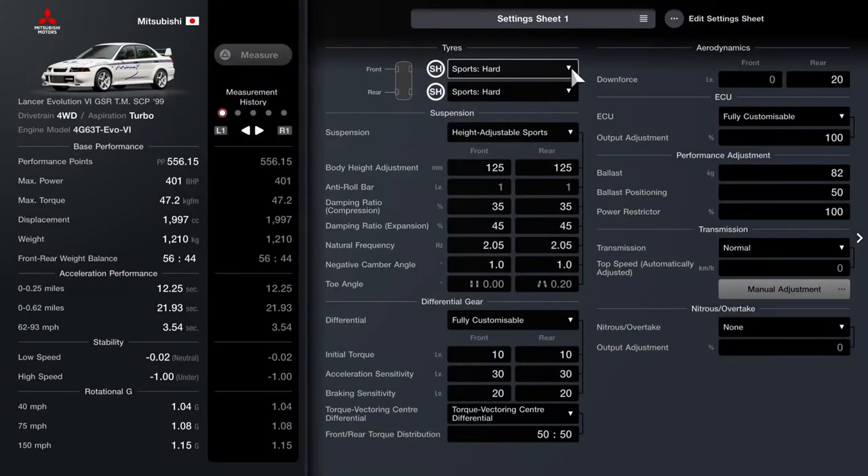As far as the tuning, we're running 401 horsepower, which is close enough to what it had in the game. I'm sure you could technically get it even more spot on, but I didn't want to heavily restrict the engine. I prefer to run the engine with no restriction and just try to get the power closer if possible. 1,210 kilos is exactly what the car weighed in Gran Turismo 6.